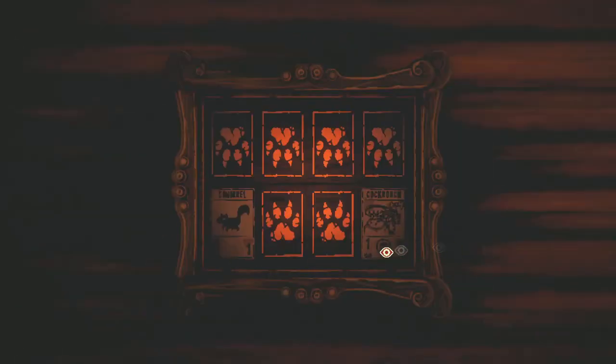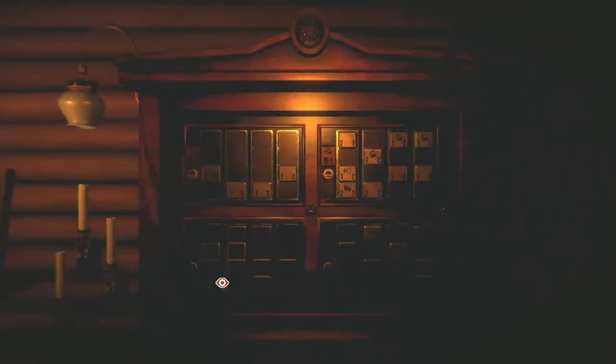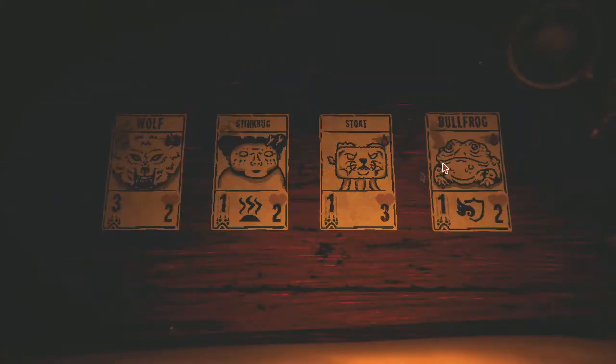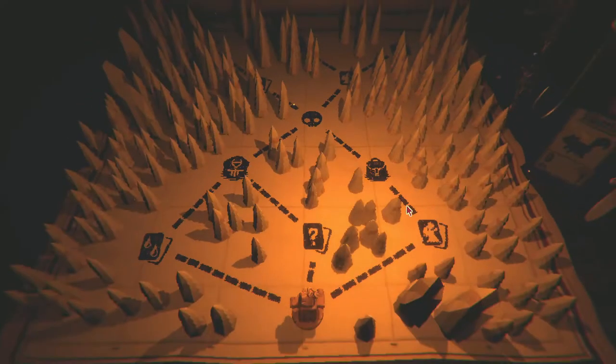I still haven't done the squirrel challenge yet — the one time I thought about it I wasn't able to do it, and I never end up with the right cards on the board since I don't try to match them. I also still haven't done anything with the clock, but I finished the save and found a card in the basket. It gave me a hint about highlighting the knife, which I used on accident once. The card kind of glitched right before I picked it up, so I'm going to pause until it shows up again.